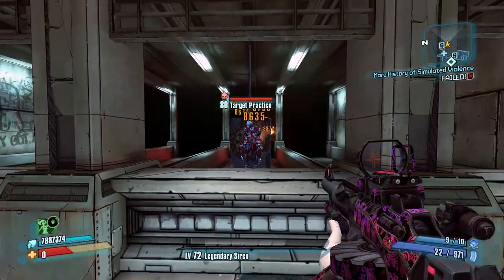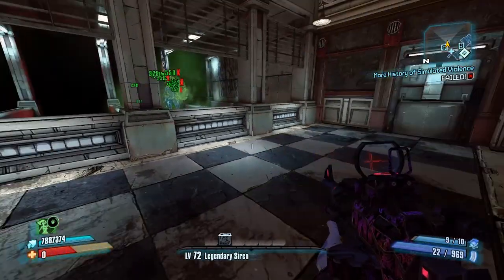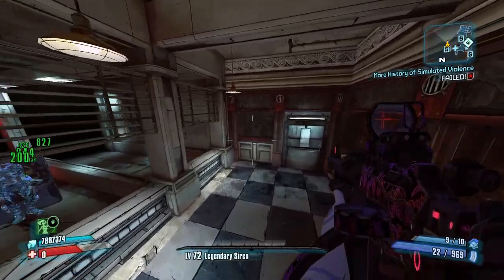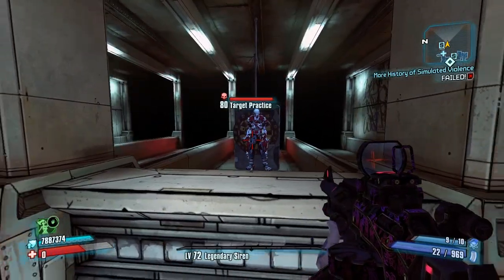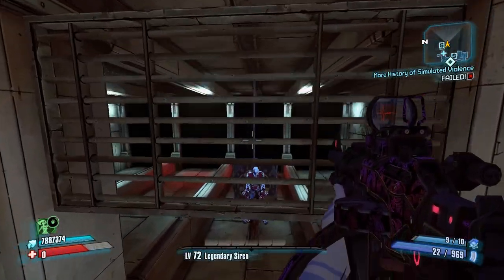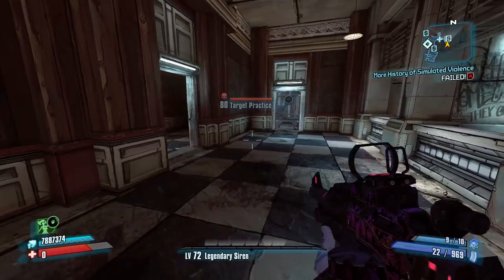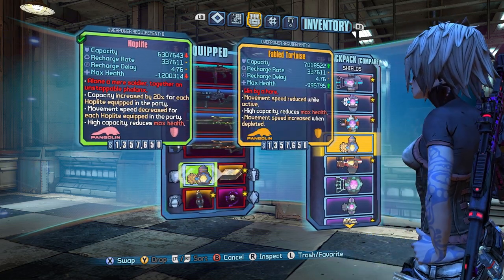Believe it or not, your health doesn't disappear in a single shot all the time — only a few attacks do that. I am a fan of turtle shields in general. The Hoplite is not a bad Seraph for it because it is just an incredibly large one. And if you're, say, Gaige running with a Hail, it's pretty amazing. It is a shame it doesn't really work in OP like it used to, but just using a regular turtle shield can be just as good, and I'm going to get to that at the end.